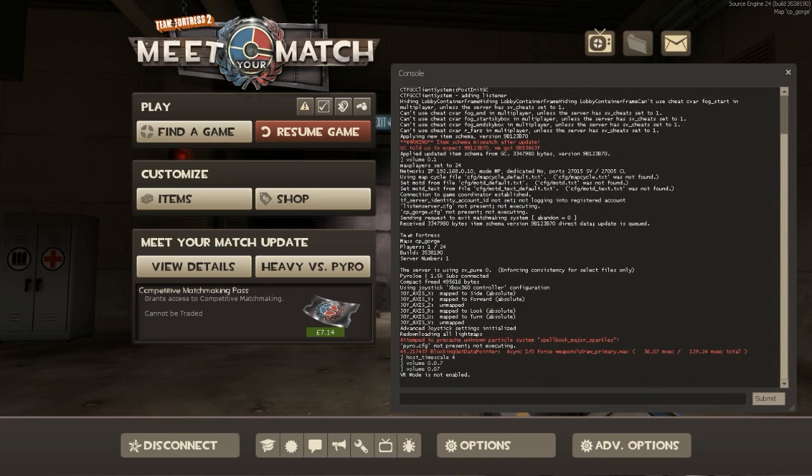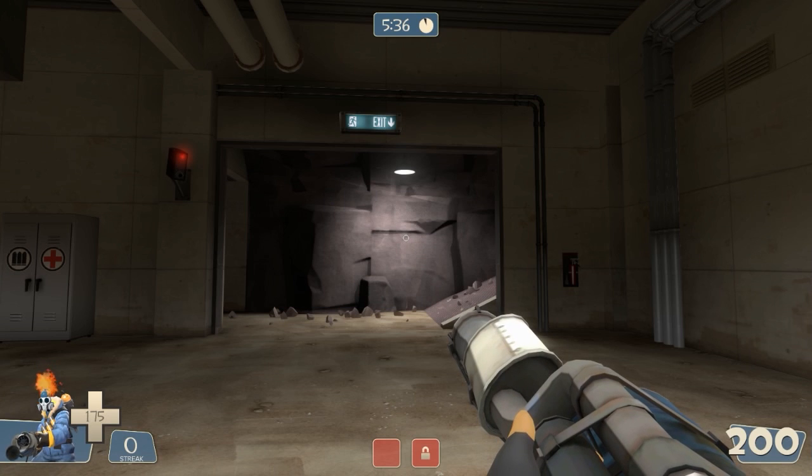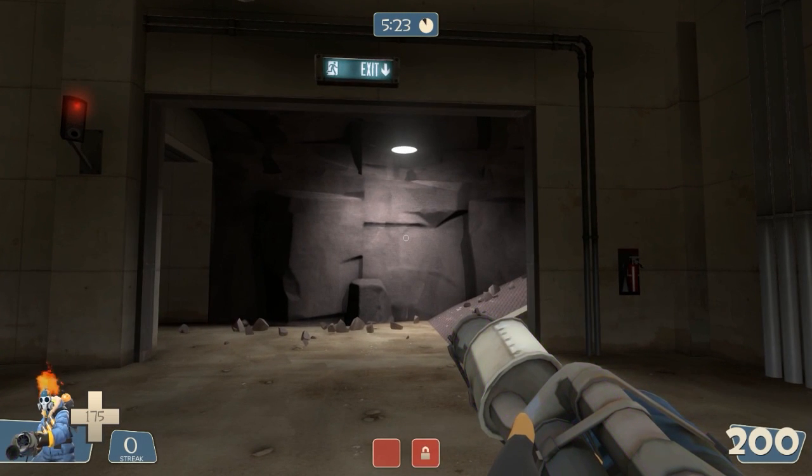After the 'Meet Your Match' update they set your field of view by default to about 54, which is obviously not everyone's ideal. I personally like to play on 90 or 85, somewhere in that region, so 54 for me is just horrible. To change your field of view, you want to open your console.